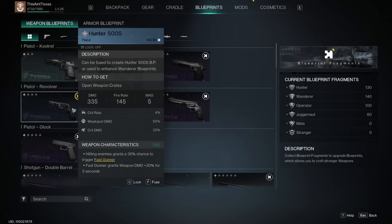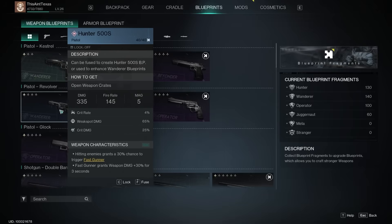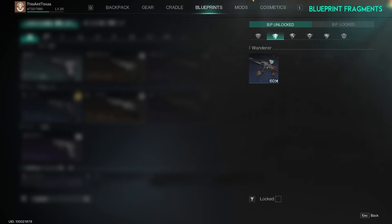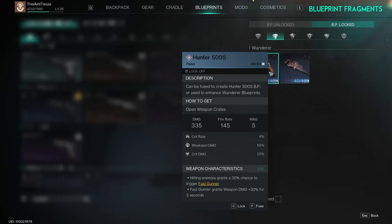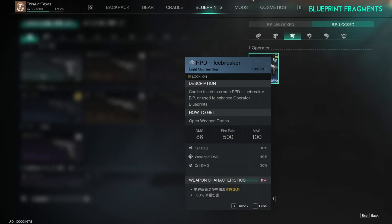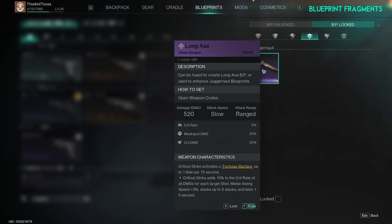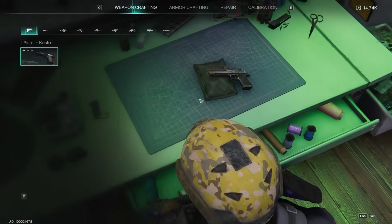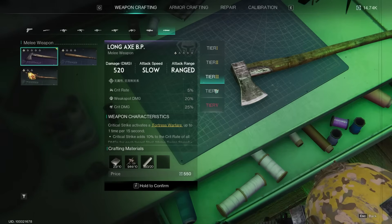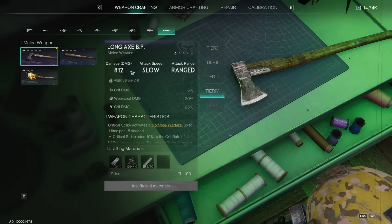If the blueprint icon is gold, you've found enough fragments to unlock it. Click the blueprint fragments button in the top right to see all your unlocked BPs and ones you can fuse. For example, to learn the long axe, hover over it and hold F to fuse it — it's now unlocked and you can craft it in any tier your workbench supports. The damage jump from tier three at 520 to tier four at 812 is quite significant.